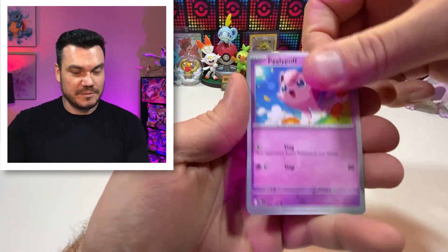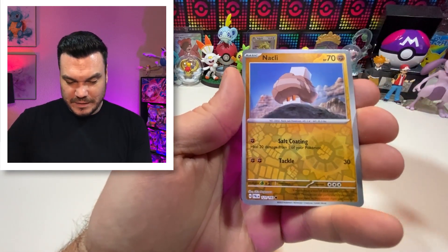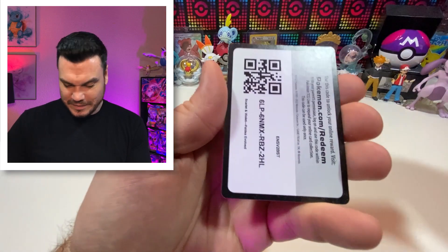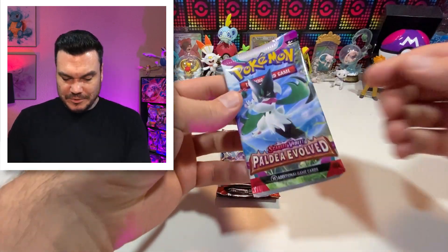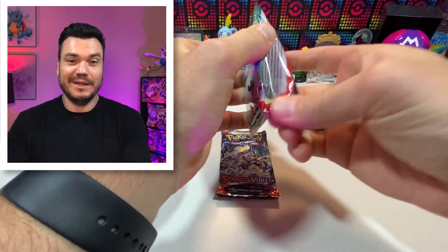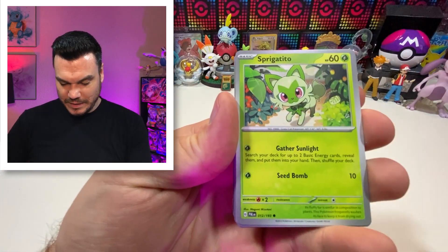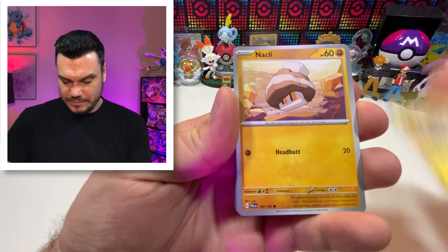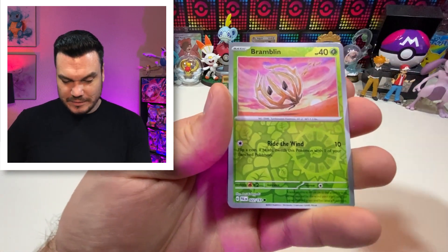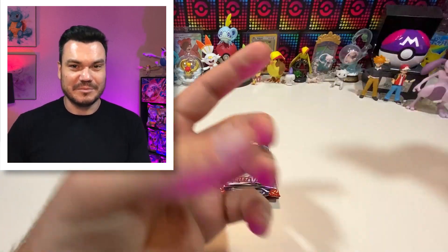There may be some differences, but the first thing I noticed is these boxes are very small. Makuhita, Knacklkey, Sableye holographic. I do like that they are doing these smaller boxes now because it's a lot less waste basically — these were packed pretty tightly with less wasted space, which means less plastic, less cardboard. Hariyama holographic. Off to a cool start.